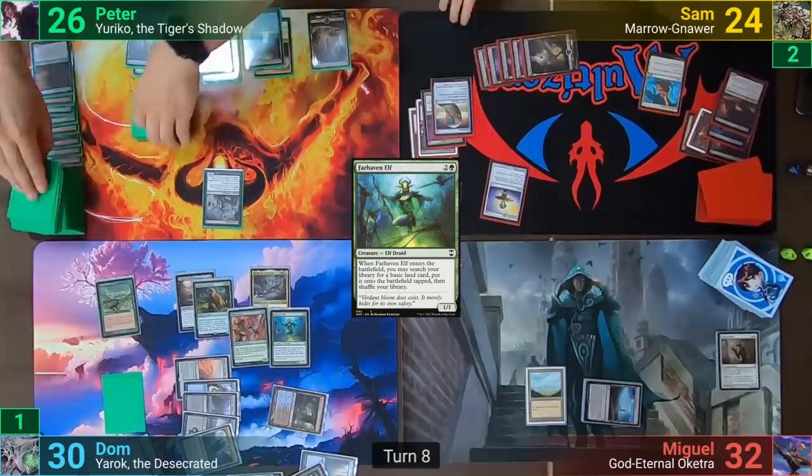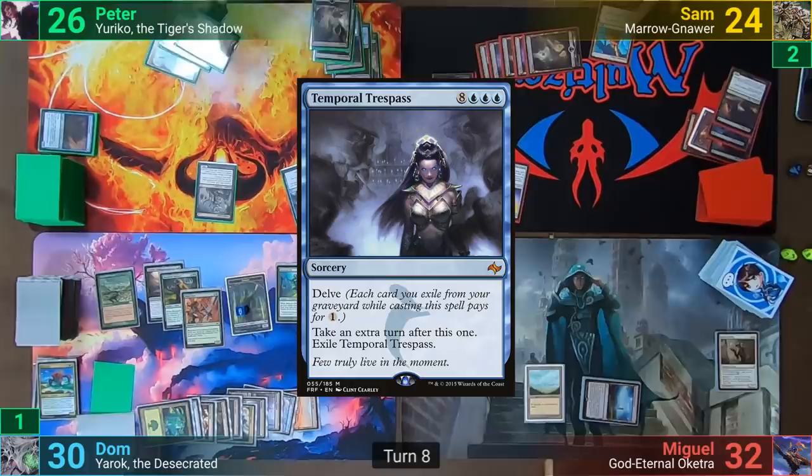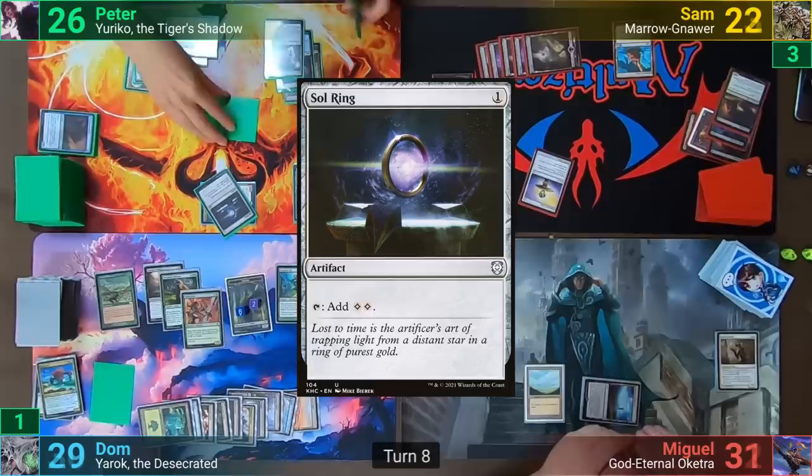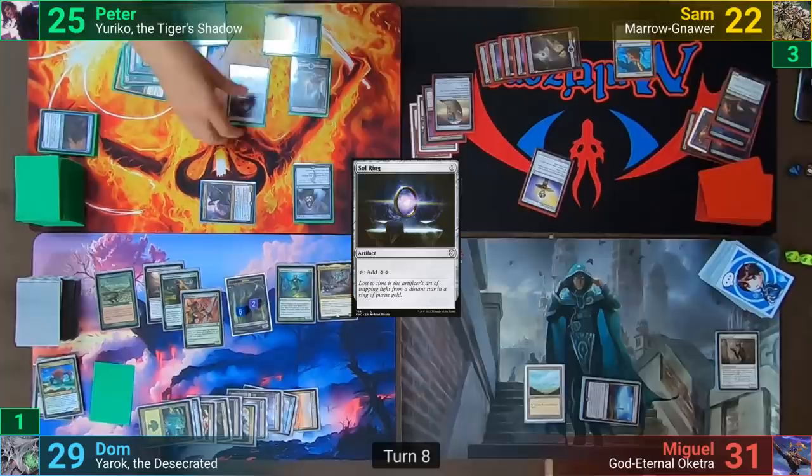But somehow the table ends up with six. Peter draws, plays an Underground River, and then delves away a bunch of cards to cast Temporal Trespass. He moves to combat, swinging the Throat Slitter at Sam. With no blocks, he Ninjutsus out Yuriko, hitting Sam for one and revealing Sol Ring, dealing one to all of his opponents. He casts the Sol Ring and takes one as he taps the Underground River for a Mistblade Shinobi, then passes to himself for his next turn.